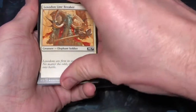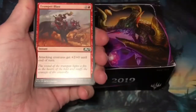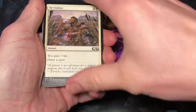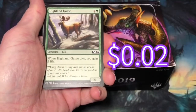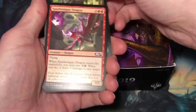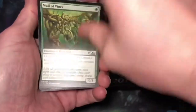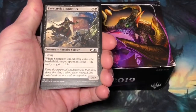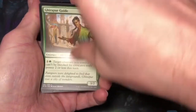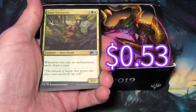Luxudon Linebreaker. Disperse. Trumpet Blast. Revitalize. Highland Game. Bogstomper. Sparktongue Dragon. Wall of Vines. Skymarch Bloodletter. First uncommon is Gear Per Guide. Lightning Mare. Sater Enchanter.